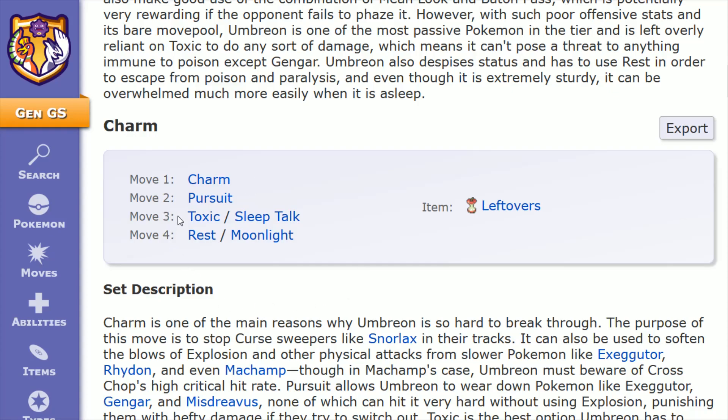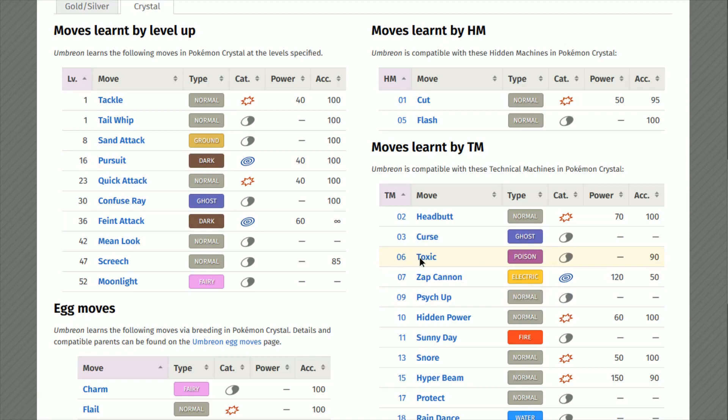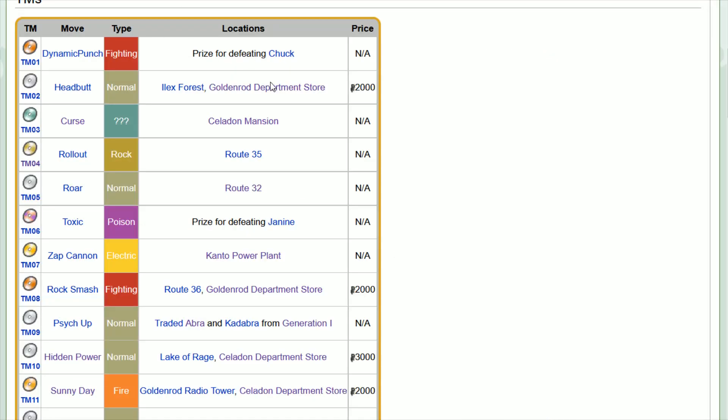For move number three, I prefer Toxic. Toxic badly poisons the target and is 85% accurate. Umbreon can learn this through TM06, which is a prize for defeating the gym leader Janine.